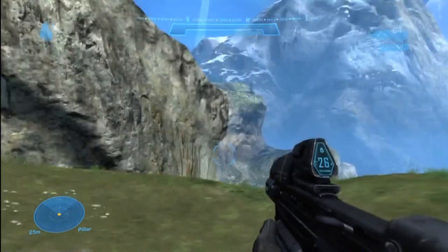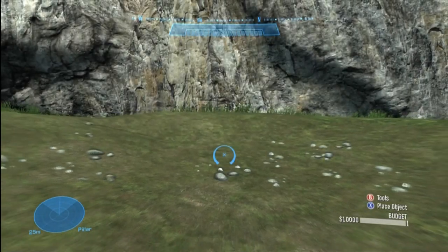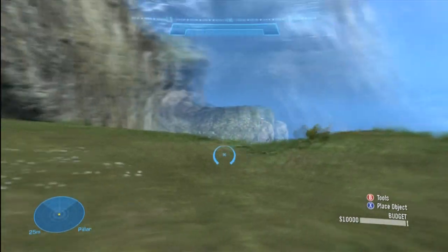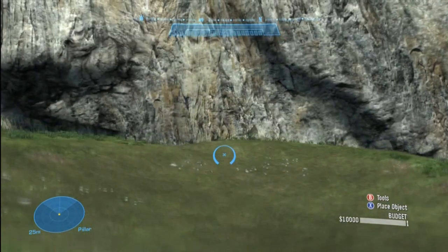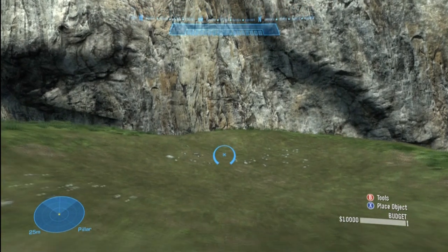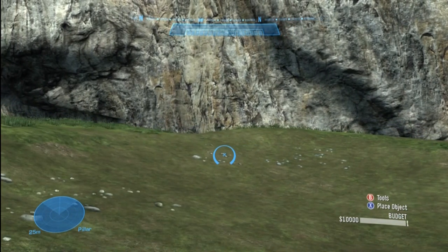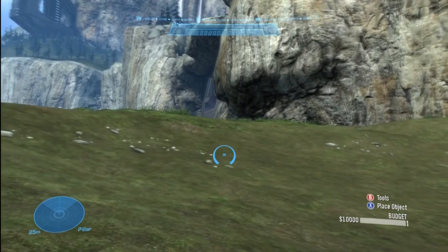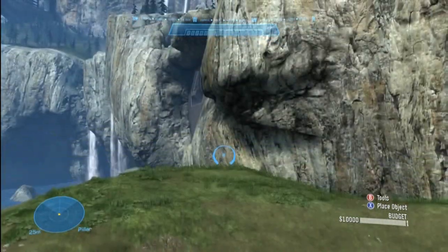In Forge, the main thing you can do is press up on your D-pad to go into Forge form. You are now a floating orb — a floating eye — in the game, and you can fly. The controls: push forward to move forward, backwards to move backward. Your A button doesn't do anything now; your left bumper makes you go down and your right bumper makes you go up, so you can levitate up and down.